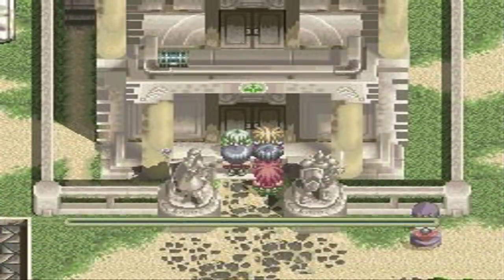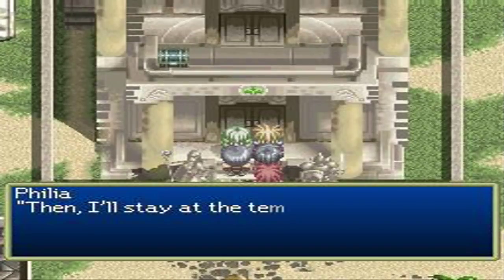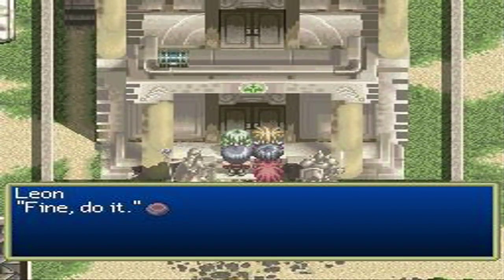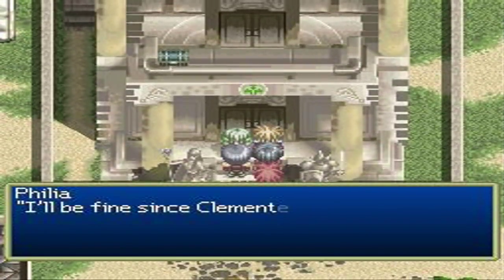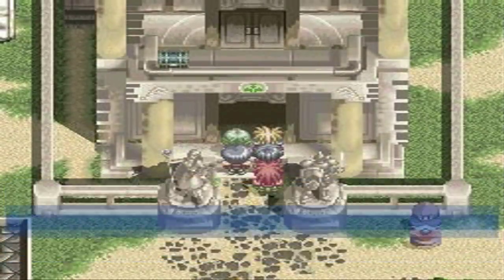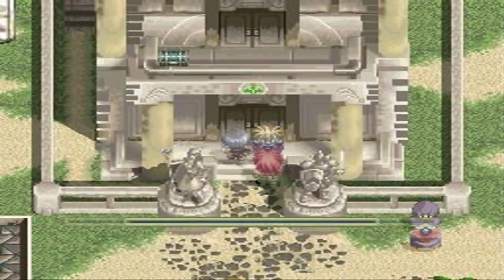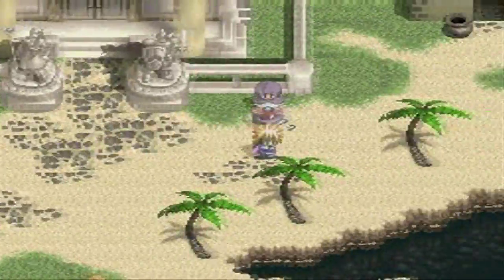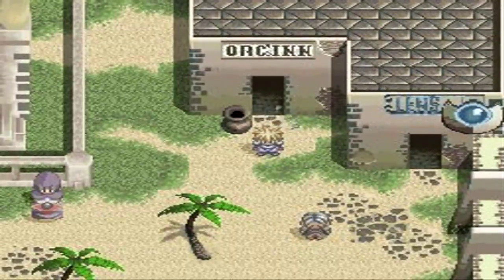They're just a bunch of useless underlings. How about sneaking in during the night? Filia will stay at the temple, unlock the back door from the inside when it gets dark. Fine, do it. We'll stay at the inn and wait until nightfall. Good luck, Philia — she'll be fine since Clementis will be with her. Now we have to sneak into the temple at night time, just like we did in Tales of Fantasia and the castle. I like how they reuse stuff like that — it's fun.